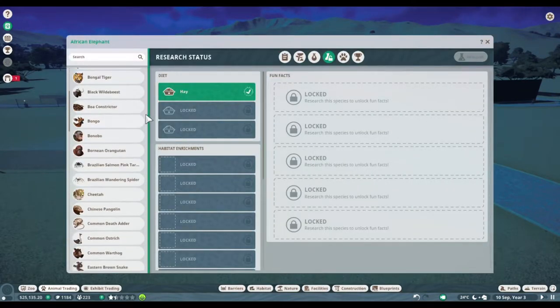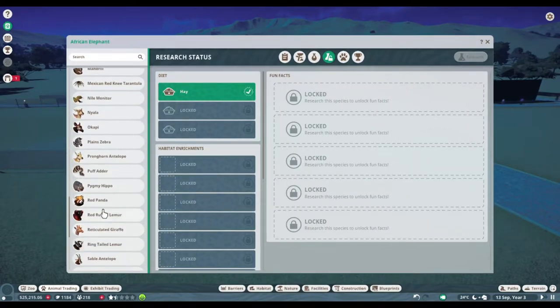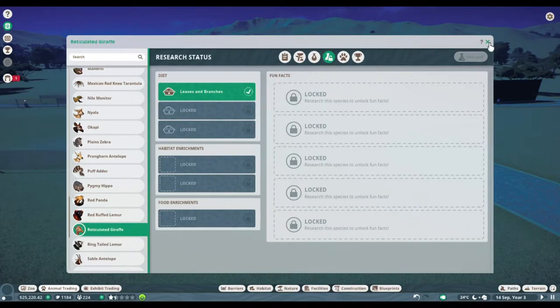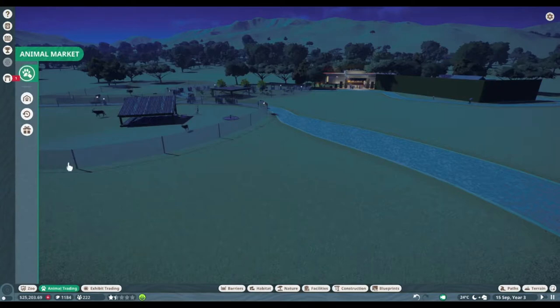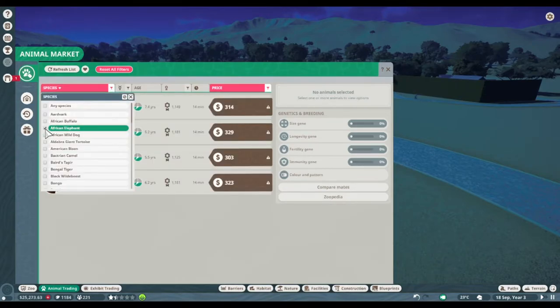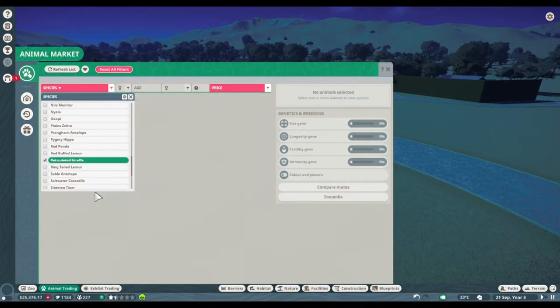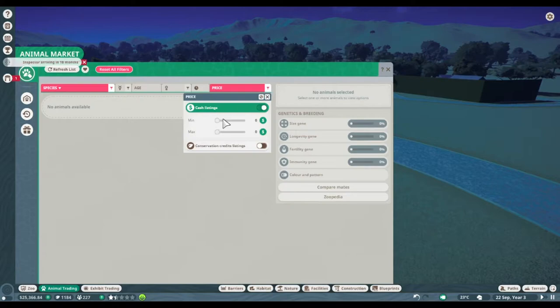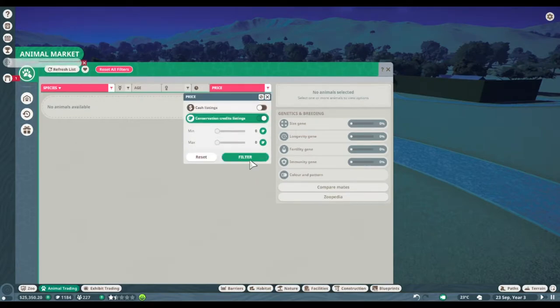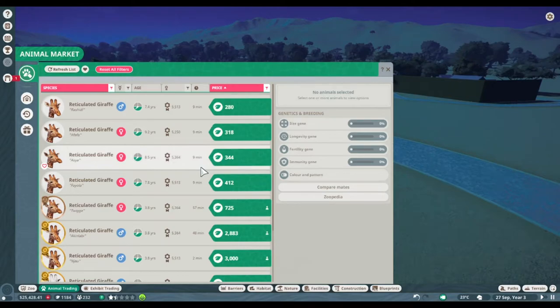Let's see if I can find it — I need the R's. Leaves and branches — let's see how much the reticulated giraffe is. Apparently there's no animals available. Let's see what we can do for conservation points. I'm not spending that many on a giraffe — even that's a lot for just a giraffe — so we're not doing that either.